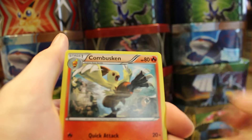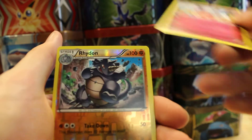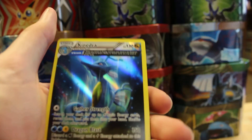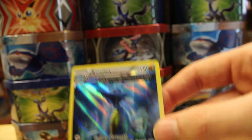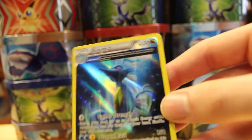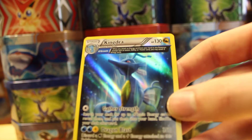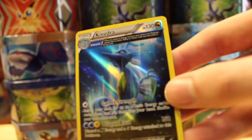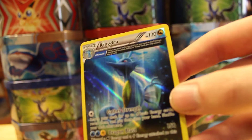Shrine of Memories, Combusken, Mr. Mime looking creepy as always, Rhydon — and oh, I am not even mad about this — we got a holo Ancient Trait Kingdra! I love Kingdra, it's probably my favorite second-gen Pokemon. It's just such a good Pokemon, I am not even mad about that.